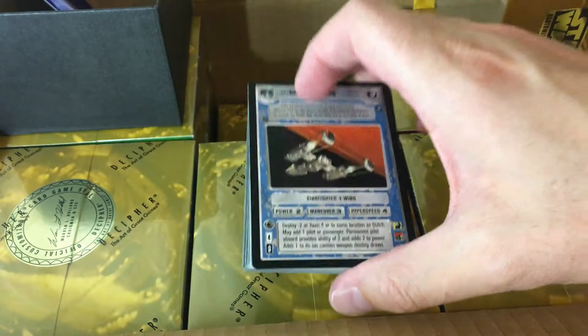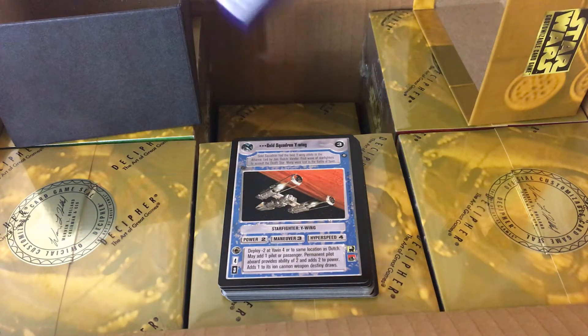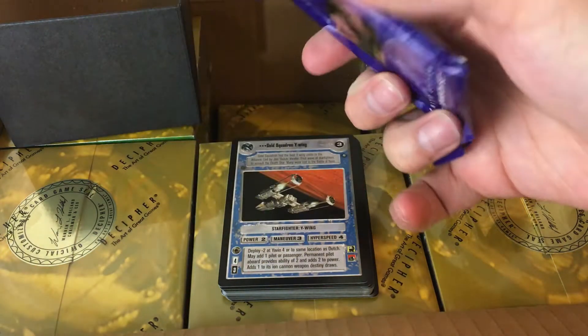So you already have three power, plus two from the permanent pilot — adds ability of two and two power. So that's four. Three for four — not bad. Anyway, that's what you got in the official tournament sealed deck. I think we'll go through and open one of these a week and see what we get. And we'll save all of these bad boys right here for later.